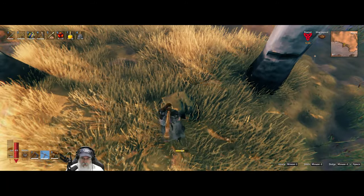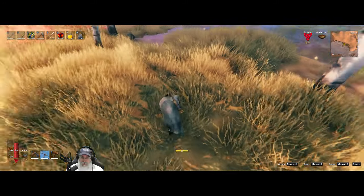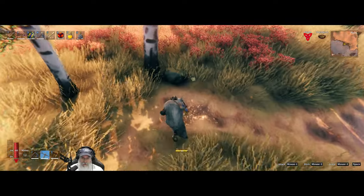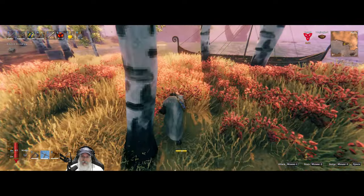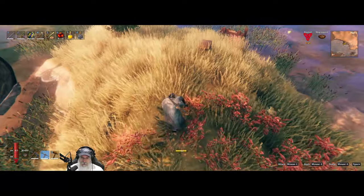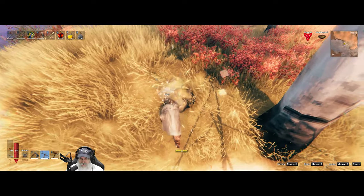We're going to need a lot of stone because this is basically going to be a stone build — we'll use wood too but it's going to be much more stone than our first one, which was almost entirely wood. I do like this spot, it's kind of quaint, has some character to it, and I'm looking forward to the build here.